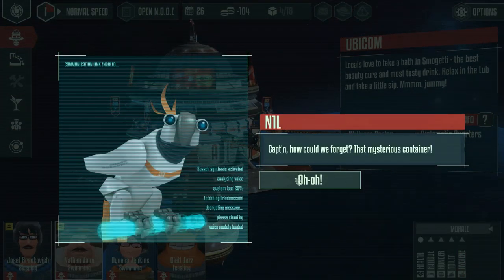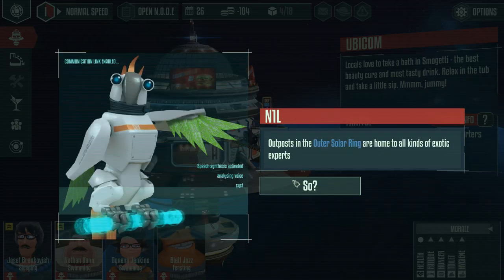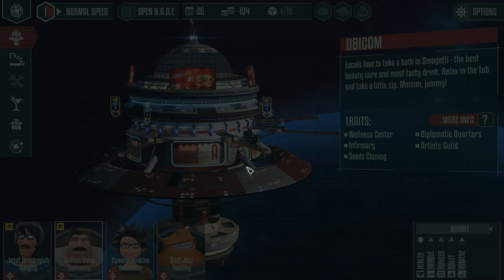Captain, how could we forget about that mysterious container? It's about time to reveal its content. Outposts in the Elder Solar Ring are home to all kinds of exotic experts. And apparently my game froze here. This is really weird but I think we'll just save it here. Next time we'll just resume at this point. I hope you guys enjoyed episode 1 of our series, and I hope you guys return for episode 2 shortly - when I get back to this point in the game, and hopefully it doesn't crash again. Bye-bye until then.